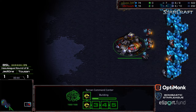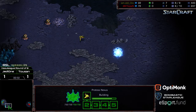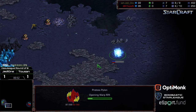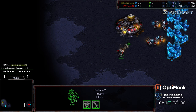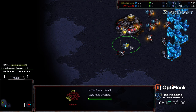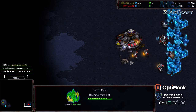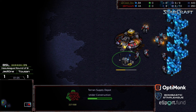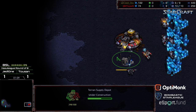This is Ascension. I'm almost wondering if he's going to opt for drops over Jedi 1. Jedi 1 currently positioning his probe towards the front, which suggests maybe we're going to see a 14 nexus. We'll see if he plops down a gateway for a forward gate instead. All indicators to me are this pylon's in position to potentially go for a quick nexus to get that early economic push. We'll see how Tucson responds if he scouts.